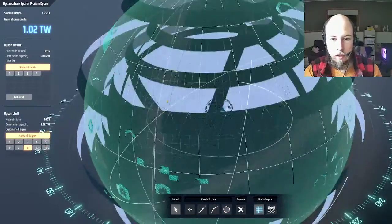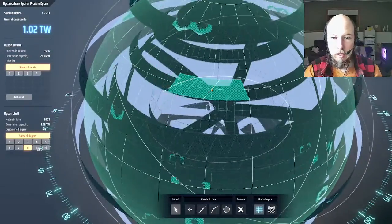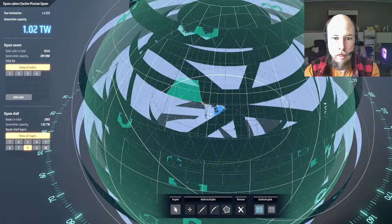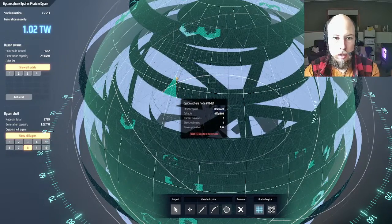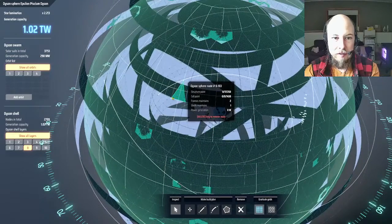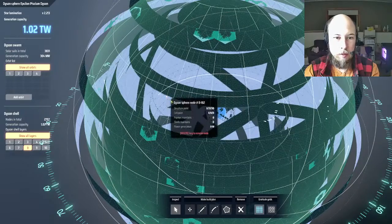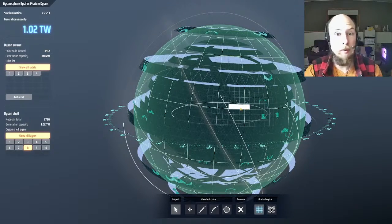I'm going to start launching ships toward it since I've finished all the blueprinting. 43 structure points have already launched — look at all those ships! If I delete these, the ships just go away. I've got quite enough Dyson sphere for everyone at this point.